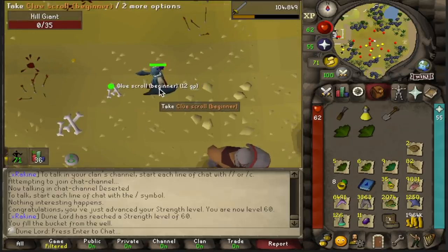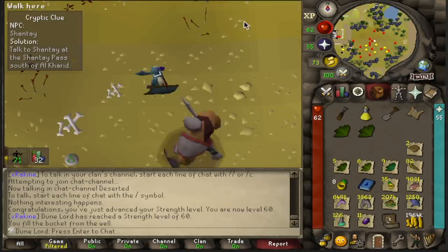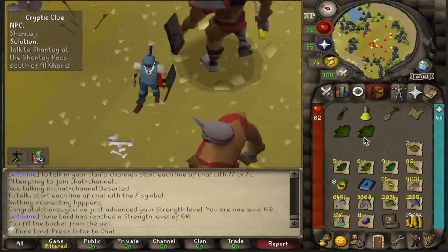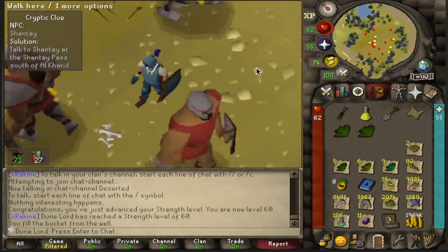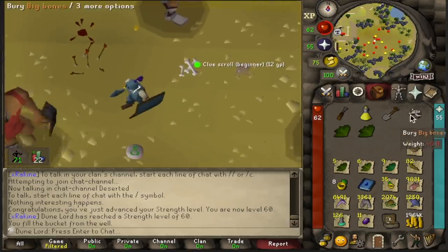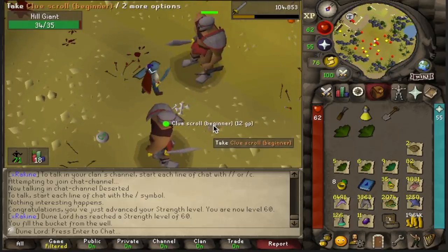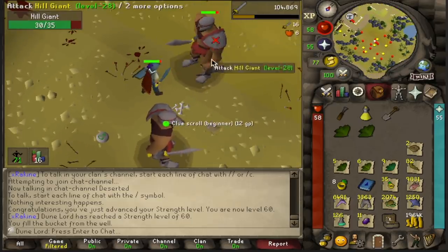This is like my first clue scroll since I got the casket and we already got a Shanty step. I think the gods are blessing us right now, which may mean that since we're lucky with getting the desert steps, we're probably not going to get lucky with the caskets — but we'll see. I'm going to start juggling this one and hopefully we can get a second desert step.